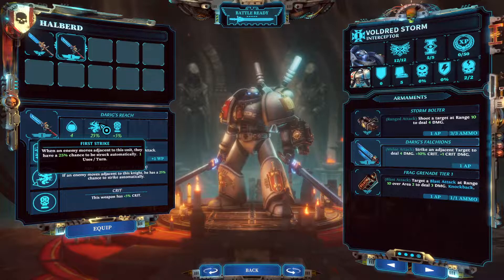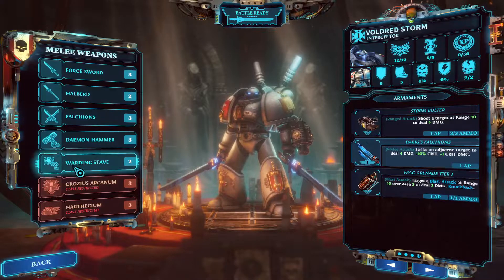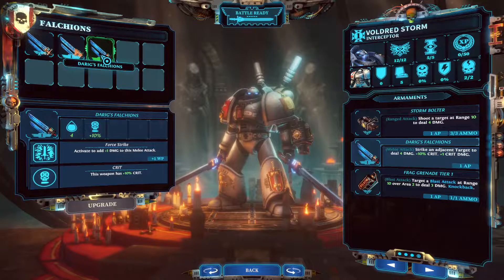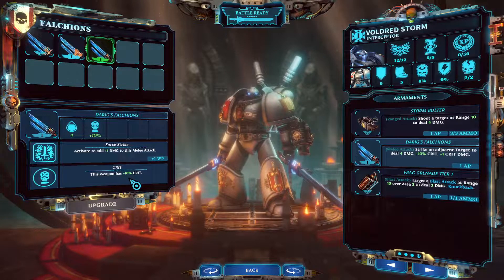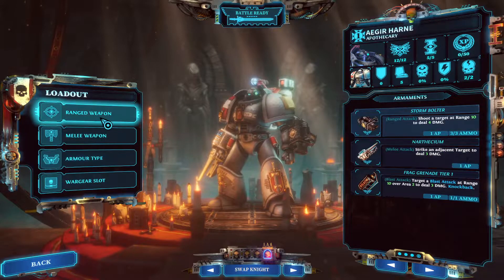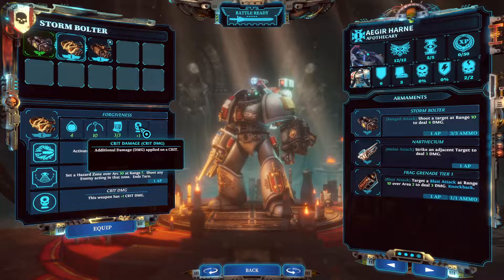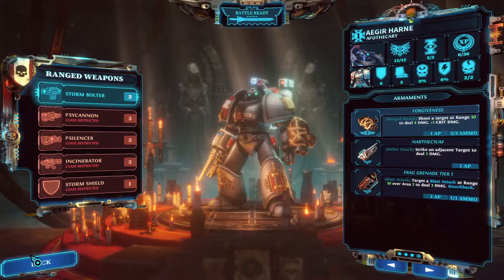First strike: when an enemy moves adjacent to this unit, they have a 25% chance to be struck automatically. I like these. 10% crit — we're going to prioritize crit for now. And then we're going to give a slightly better storm vulture, plus one to crit when we crit, to our apothecary. So that took a little longer, but let's get right to it.